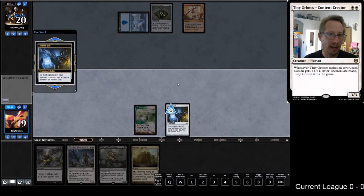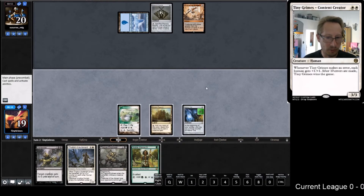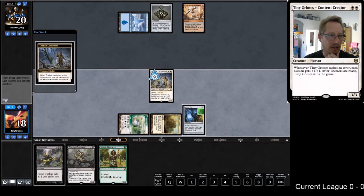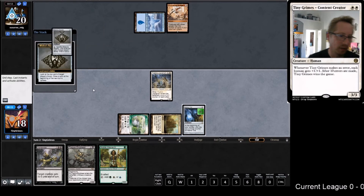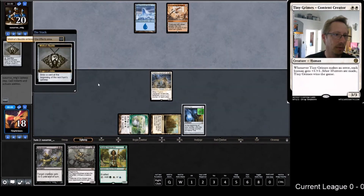Do I Noble and then Lieutenant? I kind of think I do not. I think what I want to do is this - it gives me one turn of being able to use the Lieutenant. He's pretty soon not going to be able to attack anyway, and pumping the Noble is not a good idea. We want the Noble at zero. We have the Dismember to handle the Spellskite or some other garbage they put in the way. I have five mana though - it's pretty amazing.